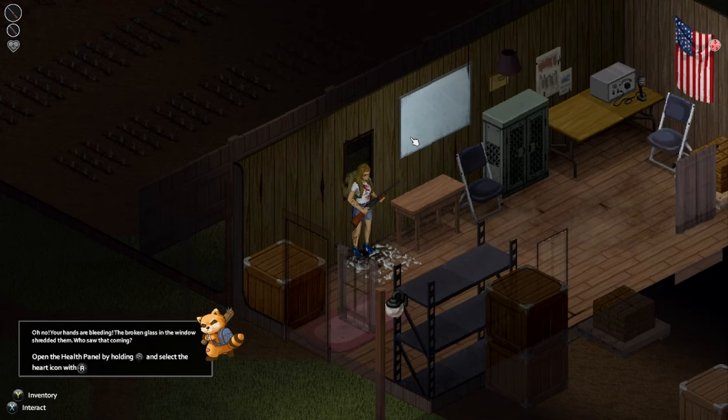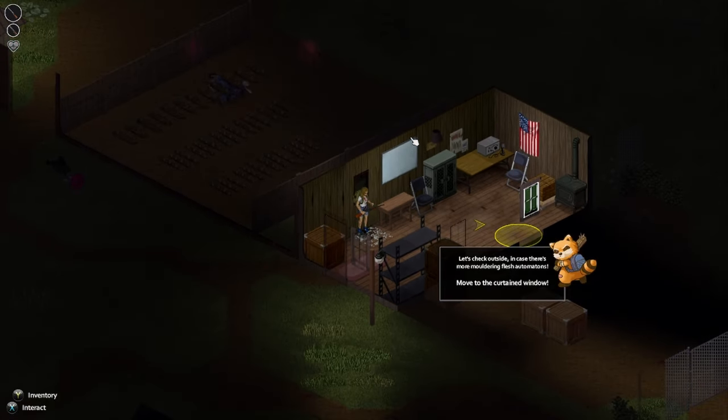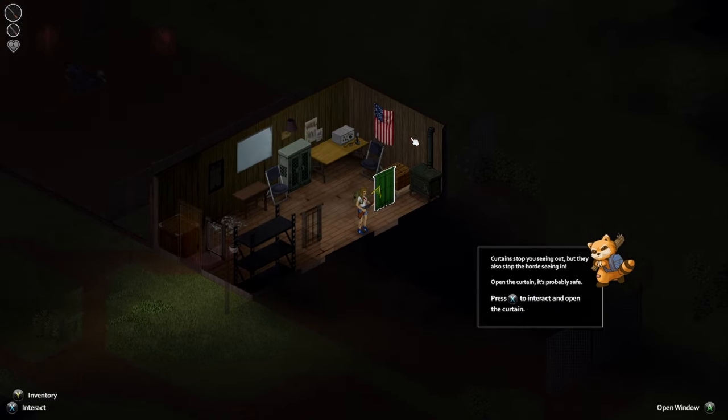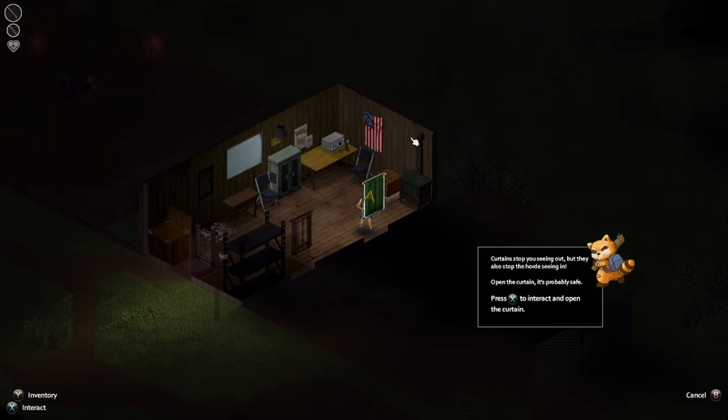Open the health panel — heart icon, I remember this. I don't have to go into my backpack to grab the bandage, just go in here — since I already have one I can use it. Treatment — bandage. The bandage was already in my hand... oh, the shotgun was in my hand. Curtains stop you seeing out but they also stop the horde seeing in. Open the curtain — it's probably safe. Interact with the curtain. Oh, that's because it's the wrong button.